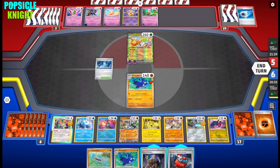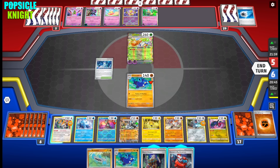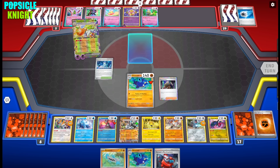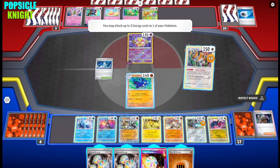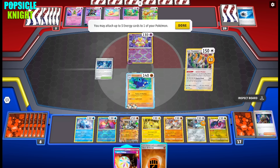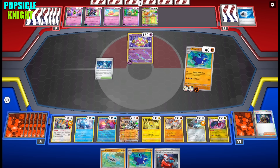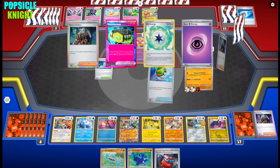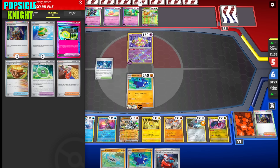We got Xerosic's Machinations and Hisuian Heavy Ball. I'll grab Regidrago since that's what we have in the discard pile, use Night Stretcher to get it back, then accelerate to the active and retreat to Whiscash so we can discard a lot of their cards. Let's use Ancient Wisdom, then I could use Boss's Orders instead to get Radiant Alakazam into the active. Use Ancient Wisdom to accelerate, then Raging and Rocking — discarding seven cards from the top of their deck!